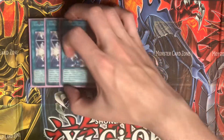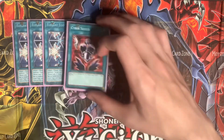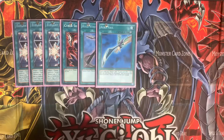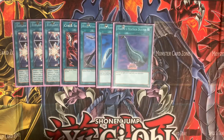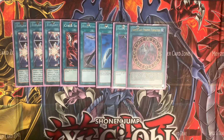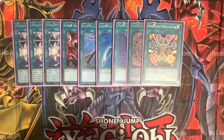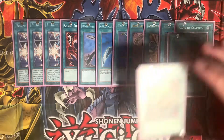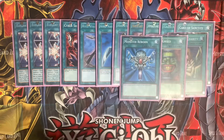Under her spells, we have three copies of Elegant Egotist, one Cyber Shield, one Rose Whip, one Arrow Nail, a Harpy's Feather Duster, a Harpy Lady Phoenix Formation, an Amazoness Spellcaster, a Grave Arm, a Card of Sanctity, a Graceful Charity, a Pot of Greed, and a Monster Reborn.